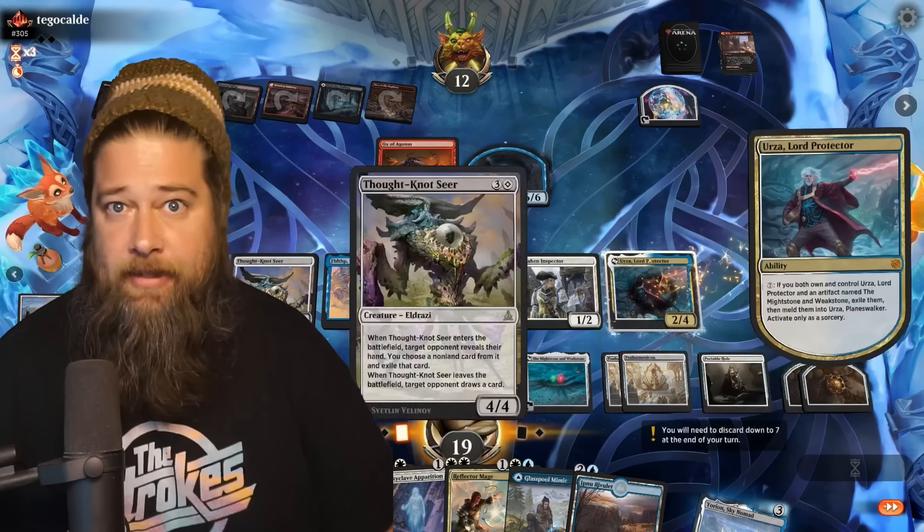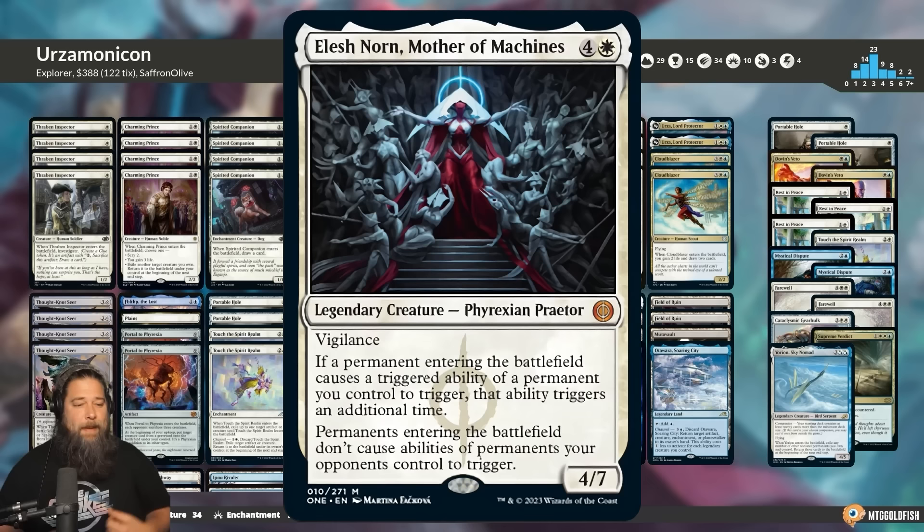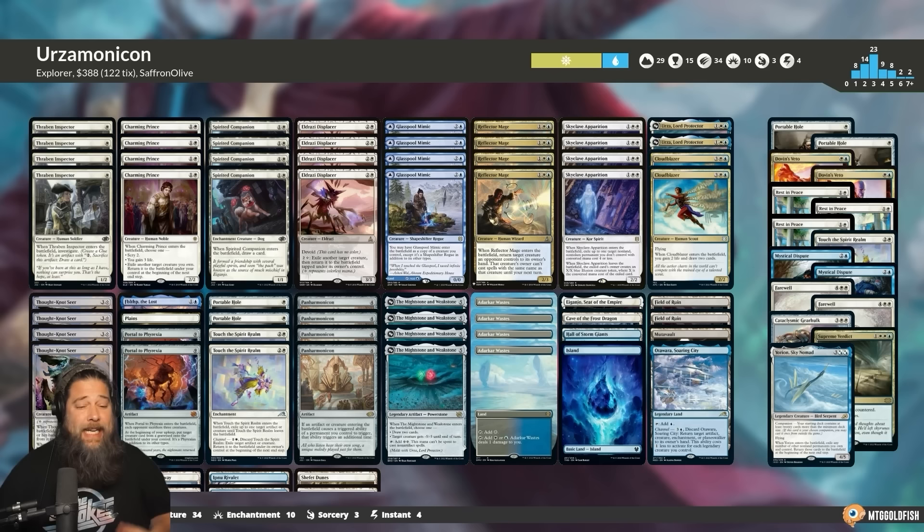Today we're playing some Panarmonicon but with Urza. Hello everyone, it's Seth, probably better known as Saffron Olive. A few days ago we got some early spoilers for Phyrexia: All Will Be One and found out that the new Elish Horn is literally a Panarmonicon. That got me thinking about Panarmonicon again — my favorite card, well one of my favorites alongside Blood Moon. So today we're heading to Explorer to play some old school blue-white Panarmonicon with a very new school twist: this is Urza-monicon.